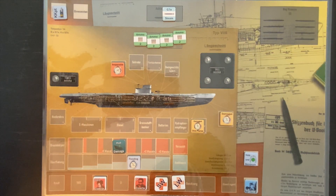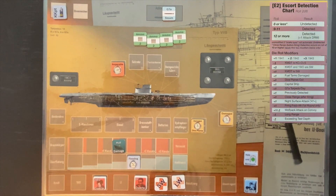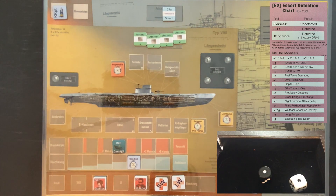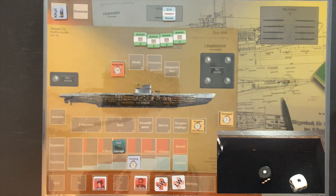We now need to escape detection one more time. With plus three modifiers — capital ship, previously detected, and dive planes damaged — and we're at test depth limits, we need a five or less. We roll and finally escape! We can now try to fix things. We have four hull damage, five flooding boxes filled, and try to repair dive planes and forward torpedo tubes — both fail and remain inoperable.